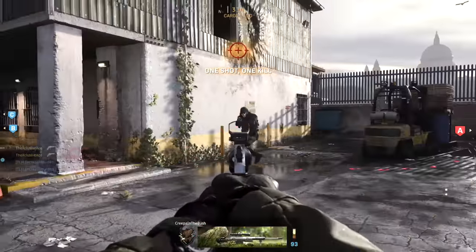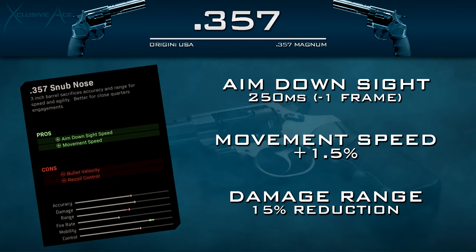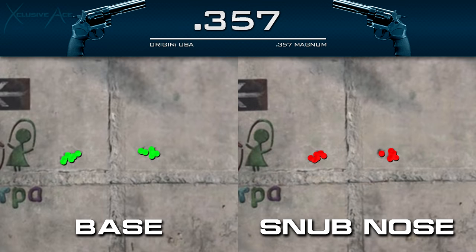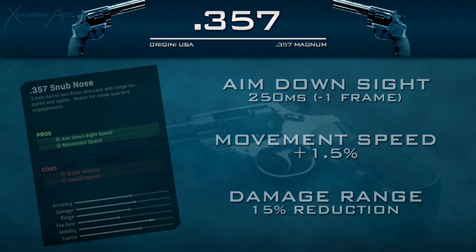Now let's move into some unique attachments, starting with the barrels. The first barrel is the Snub Nose barrel — it slightly improves your aim down sight time by just one frame at 60 fps, and overall movement speed is increased by 1.5%. The downsides are reduced bullet velocity, making it harder to hit moving targets at range, and overall damage range is reduced by 15%. It also says we lose recoil control, but side by side you really can't tell a difference. Overall, if you're trying to speed the gun up a little bit it's not a terrible choice, but keep in mind the 15% range reduction.